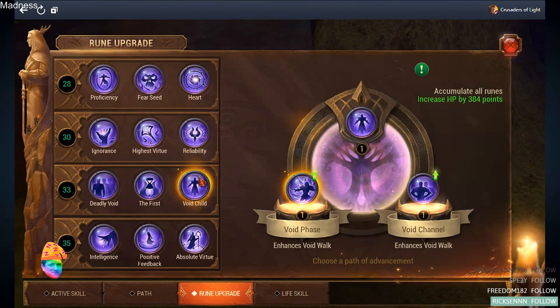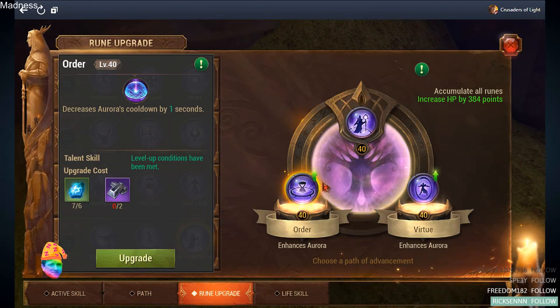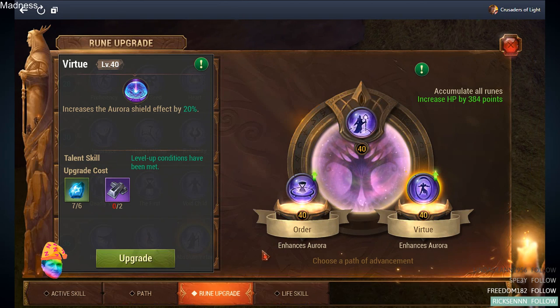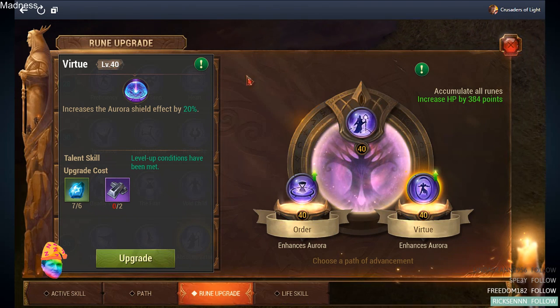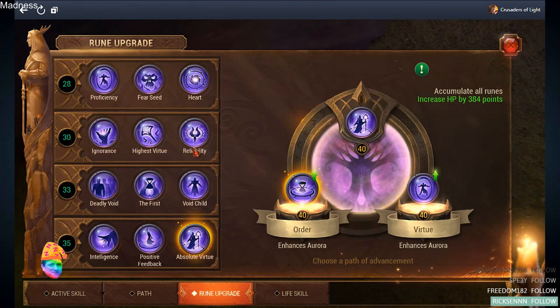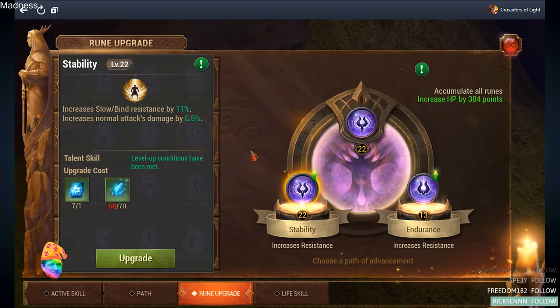On the blue side, things get easier. Luckily only the last row needs to be upgraded. You get to reduce your cooldown on Aurora and increase the effect of it. Aurora is the very best skill we have, so buffing it is a must. Then you can jump on reducing the cooldown of it. Later on, I decided to focus on my PvP runes.